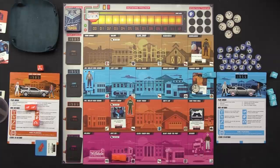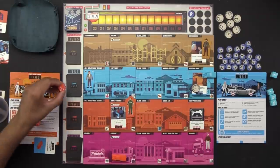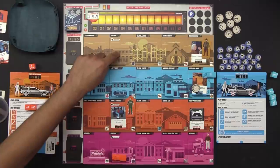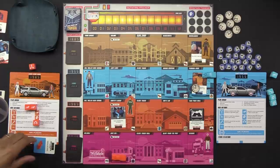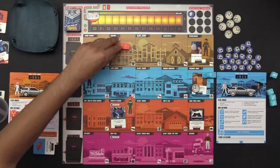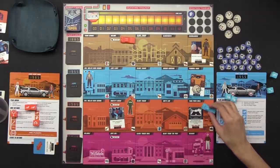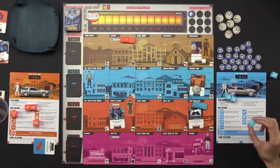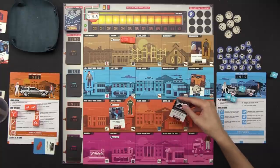I still have one more move. I need to get to 1885 to drop this item off, and I have a flux capacitor, so I'll zoom over there. Now I'm in 1885. I'll use my two punches as Mr. Fusion for a flux, moving through time to Twin Pines Mall. Then I'll spend the wrench — which counts as any one icon on an event — to resolve this card. Now I get an item from 1985.